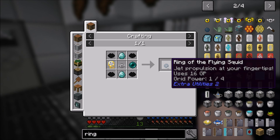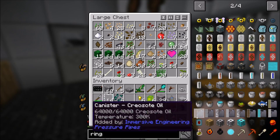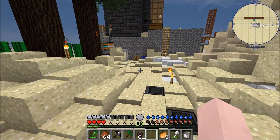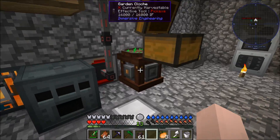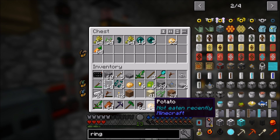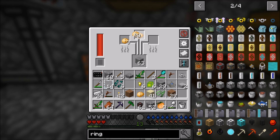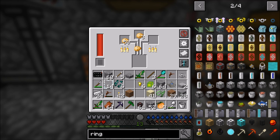The squid ring is something I can easily do right now but it uses 16 GP, so I would need to make a lot more of those things - we'll deal with that in a different episode because I just don't have enough grid power right now. My end stone block - that's really cool, it's kind of like the hang glider in a way. Okay, I got over a stack of this stuff now - I'll put the ender stuff back in the alloy smelter. It'll cook three at a time.